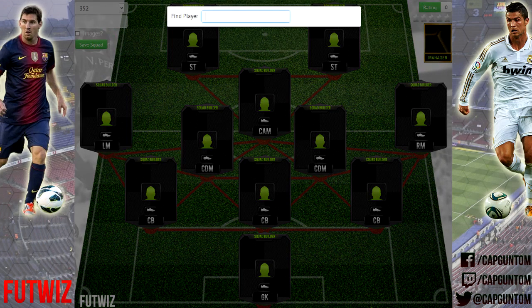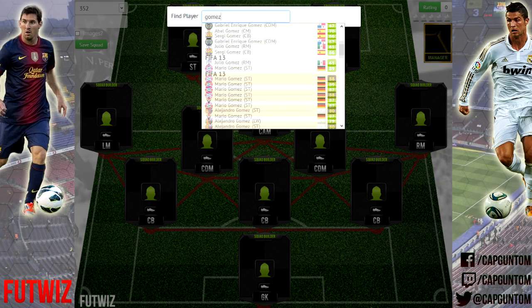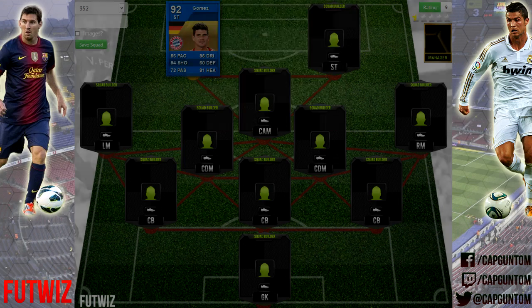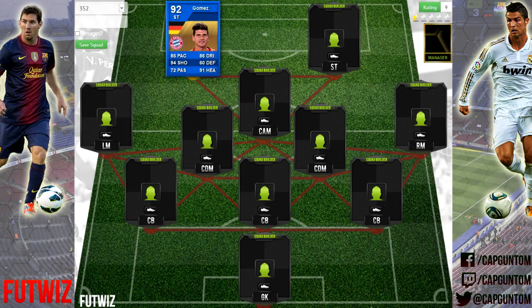At striker, we are going to be using, first up, Mario Gomez. He has a 92 rated version on FIFA 12. I have to apologise — there's a lot of Team of the Seasons on this team, mostly FIFA 12 and FIFA 13 cards. That's just because their Team of the Seasons are basically unbeatable. Germans have really come into their own in the last two or three years, definitely captured by EA, getting very high rated cards — and that's why they're all in this squad.